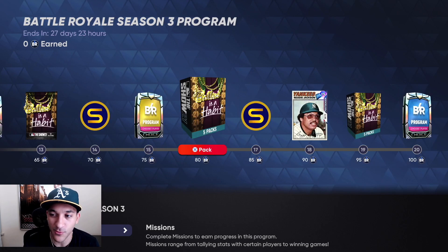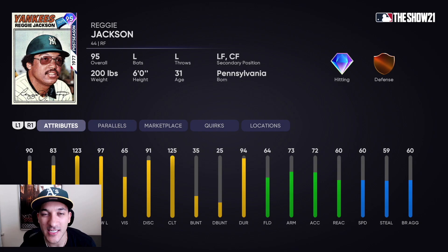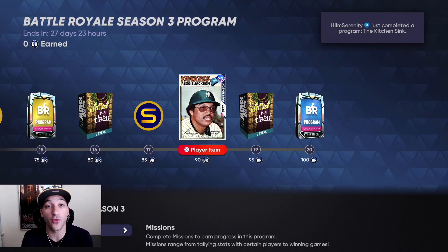At 90 points you get the 95 Reggie Jackson. He has 90 contact versus righties, 83 versus lefties, 123 power versus righties, 97 versus lefties, 65 vision — a really solid card. Bronze-tier defense and 60 speed, but I think this is a dub. If you grind out the program it's a free card you can get in 27 days.